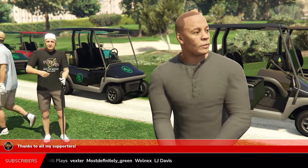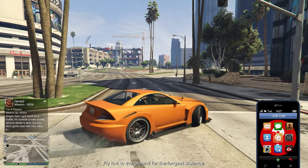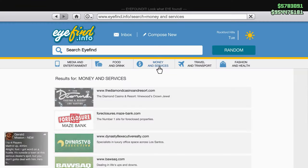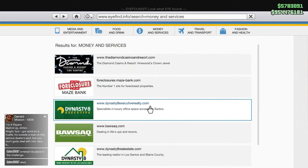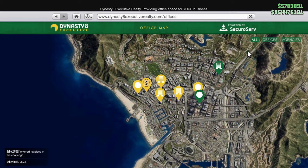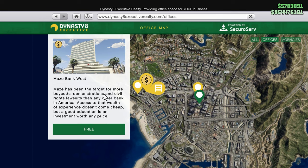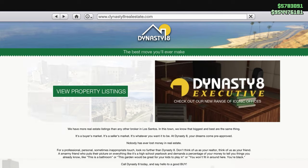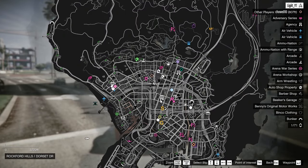The first thing you want to do is own an office. If you don't know how to do that, go into any online session, open your phone, go over to Money and Services, then head down to Dynasty 8 Real Estate, click on Dynasty 8 Executive, choose offices, and you get four different options. If you have the Criminal Starter Pack you can get the Maze Bank for absolutely free.